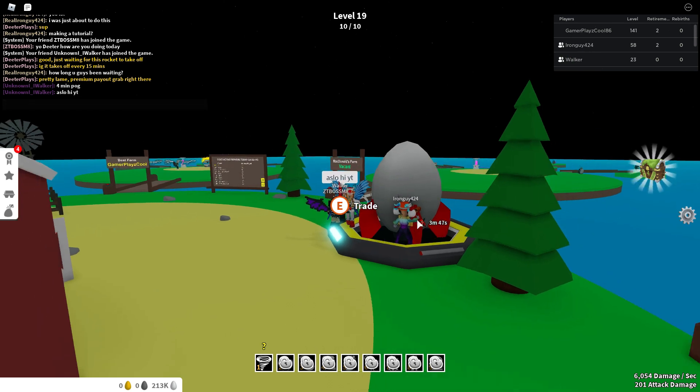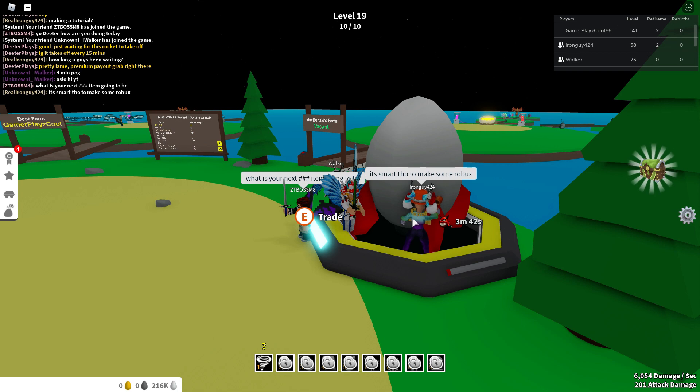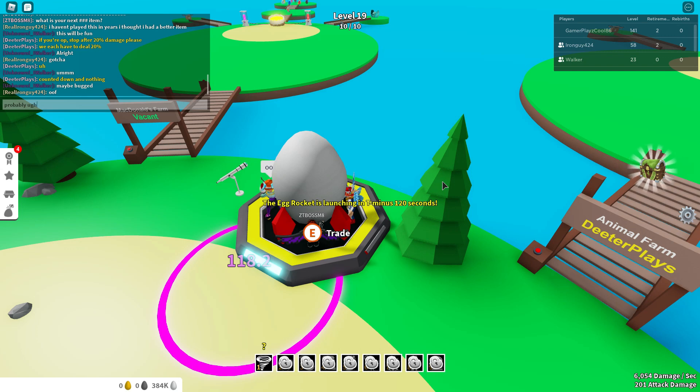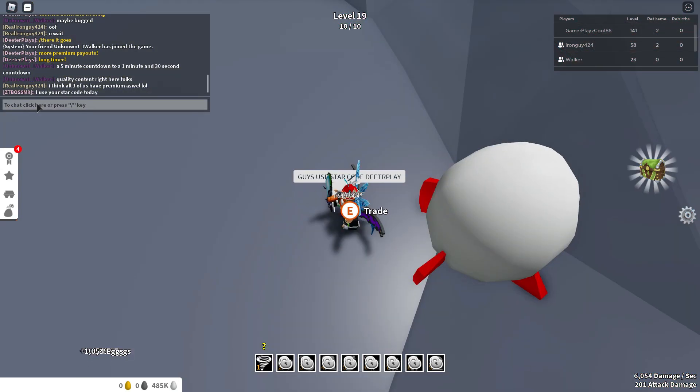There's this egg rocket in the middle and there's a little timer on the side. Every 15 minutes, this rocket takes off. It's a nice little premium payout thing for the devs — they're just trying to get you to sit in their server so they can get premium payout. So you have to wait 15 minutes for the rocket.